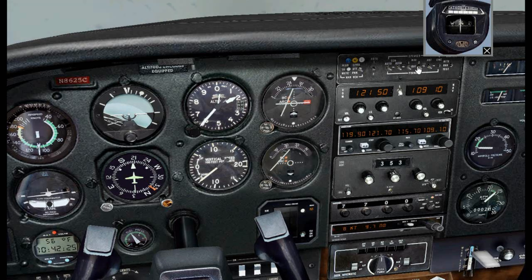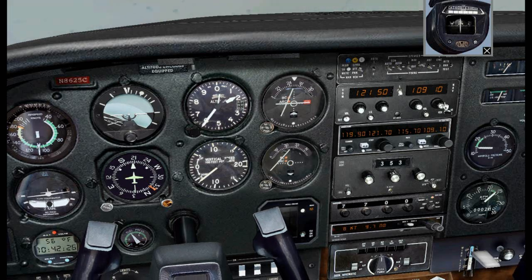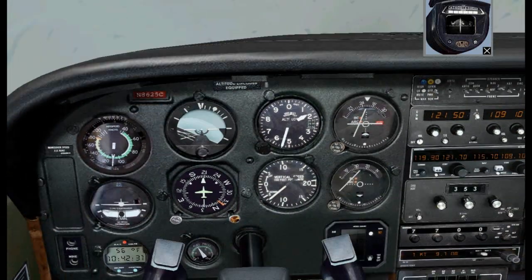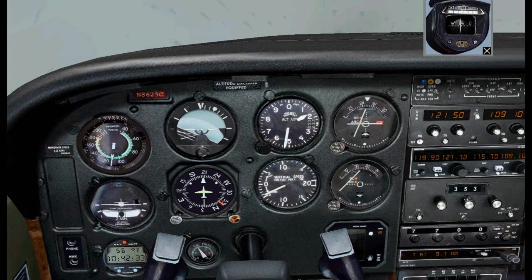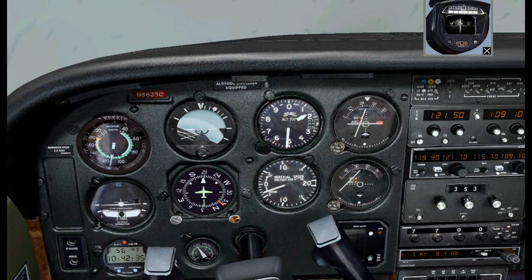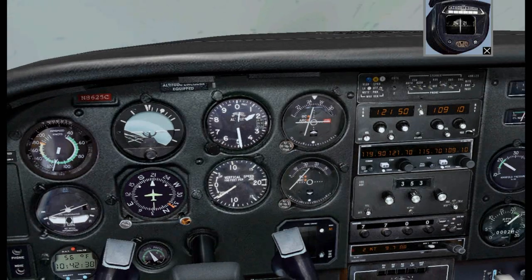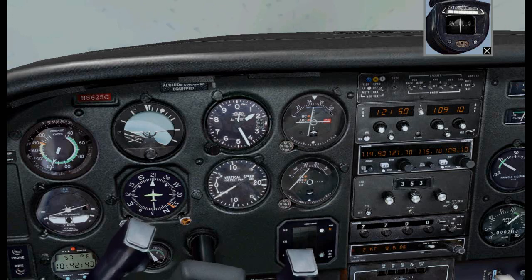And a heading of 308 to intercept our checkpoint HASHI. Localizer at Hawthorne identified. Let's identify VOR2. I'll start leveling off at 1,500 feet. VOR2 Seal Beach identified.